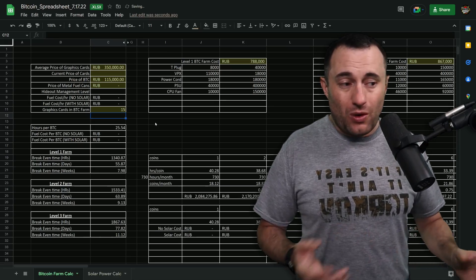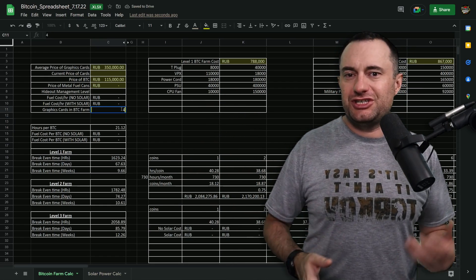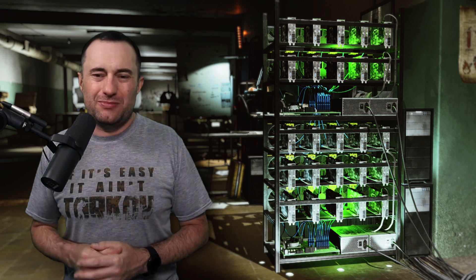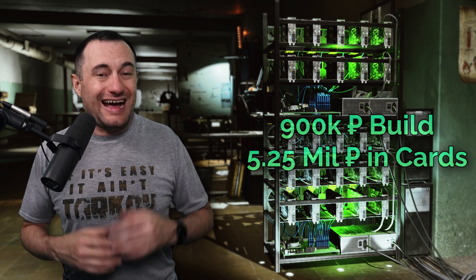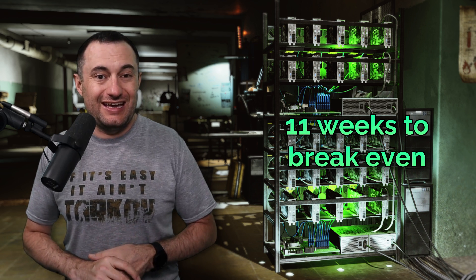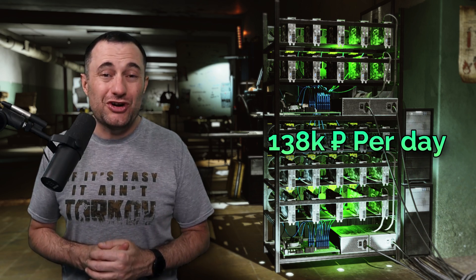Going forward for simplicity's sake, I'm just going to assume you fill up your farm — so level two has 25 cards and level three has 50. If you want to see what 15 cards in a level two or 33 cards in a level three does, feel free to check my spreadsheet. Filling the level two farm, you're going to need to spend close to about 900,000 rubles just to get it built, then another 5.25 million more to get all your cards. Not taking into consideration any money made from the level one farm while upgrading, the level two farm with 25 cards will take about 76 days or 11 weeks to pay for itself. After that, it generates 138,000 rubles per day in pure profit.